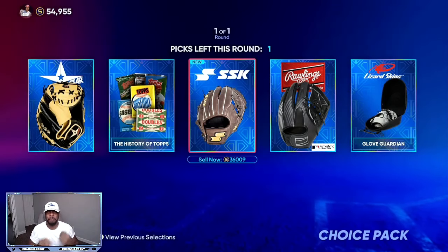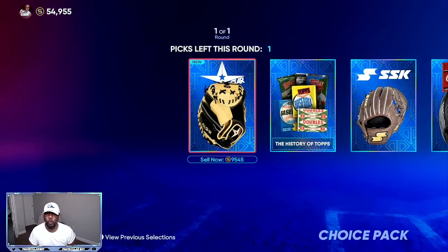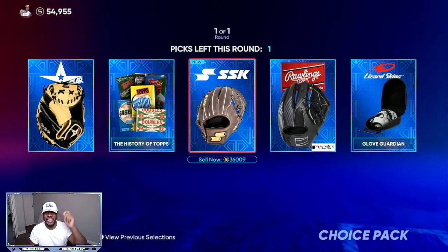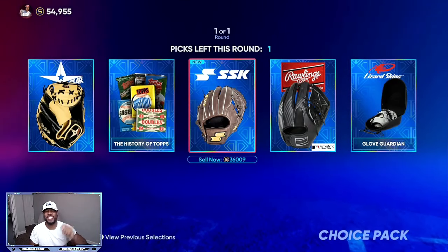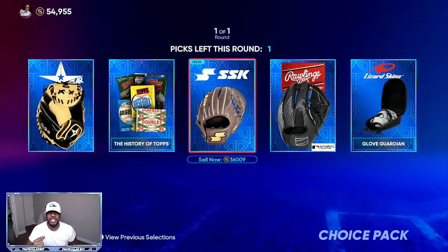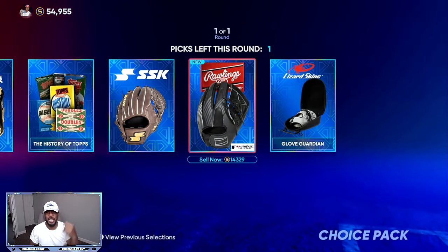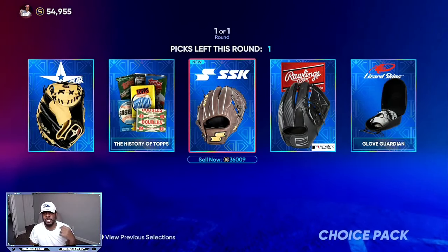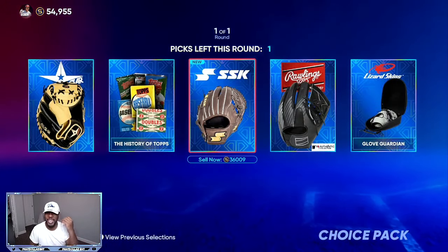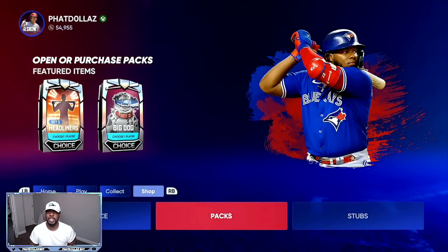The first and easiest method is using the ball player glitch. Opening one of the diamond packs is going to net you about 38,000 to 40,000 stubs — a super fast and easy stub-making method. Right here we have 14,000 stubs, 5,000 stubs, 36,000 stubs minimum, 12,000 stubs, and 9,000 stubs. Easy way to make a lot of stubs, and you can sell for even more on the market.